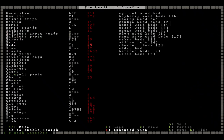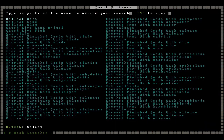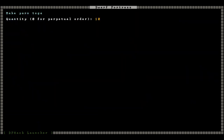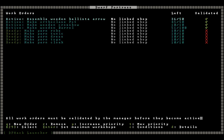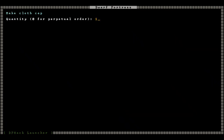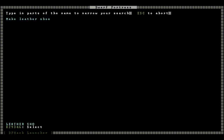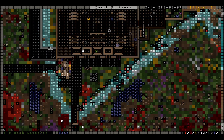Looking at our cloth stockpile - we have wool that we can use, which is actually yarn. So we're going to make some yarn robes, some yarn tunics, yarn dresses, yarn togas, yarn cloaks. We'll make some cloth trousers, cloth caps, cloth hoods, leather hoods, leather shoes. We'll make some yarn and cloth socks - that'll get us started.